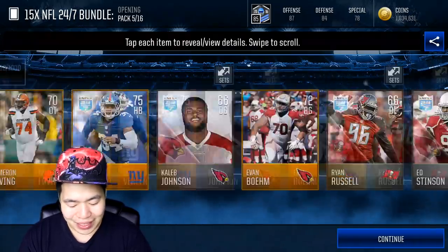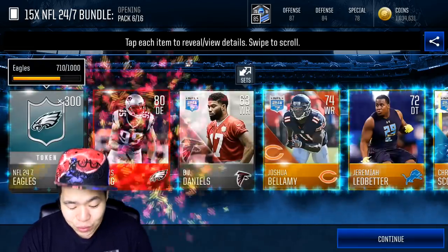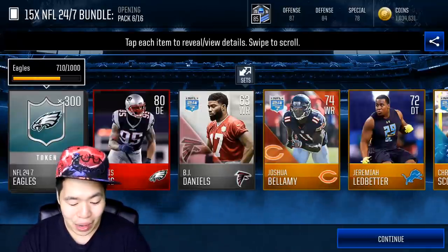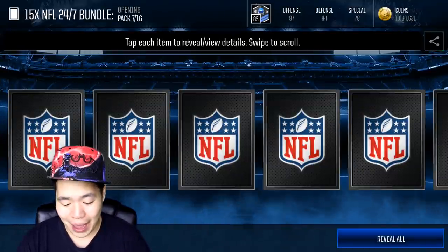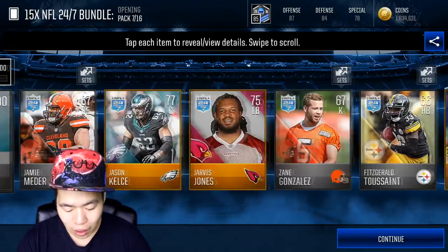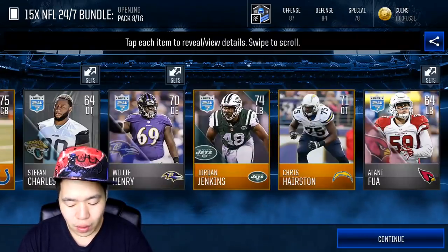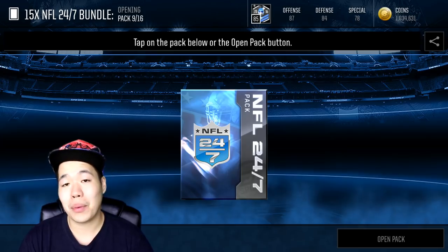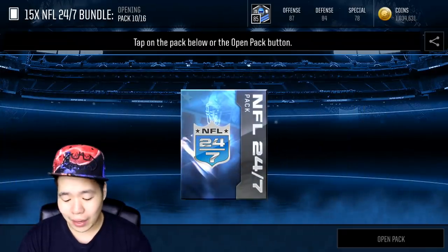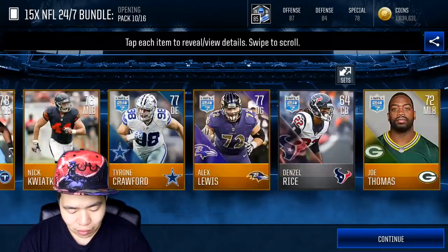Can we get back-to-backs? No back-to-back, but we got at least two elites from this bundle opening. We got Chris Long — it's not a 24/7 elite but I'll take it. We're getting a lot of silver Philadelphia packs. We can throw these players into sets and training points to build a high overall lineup. I honestly think these packs are super worth it for the training points.